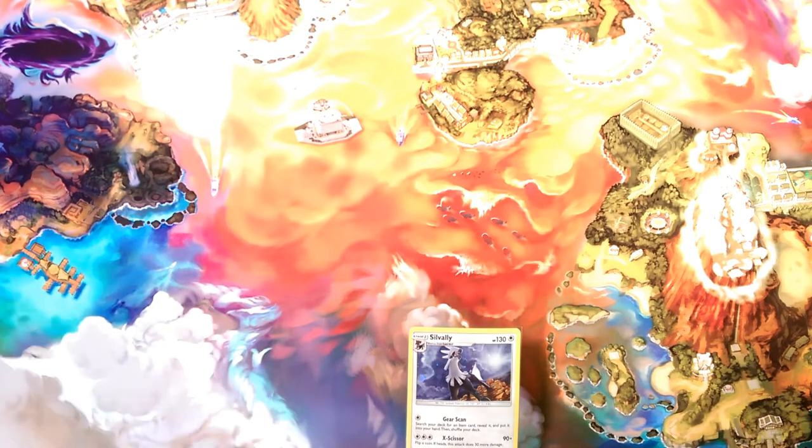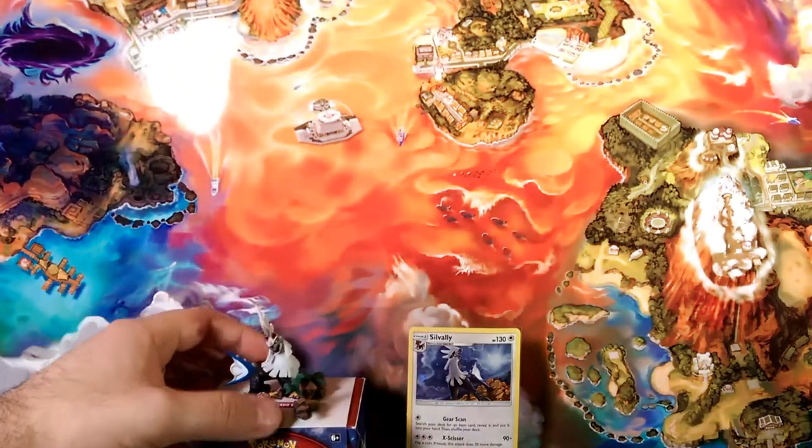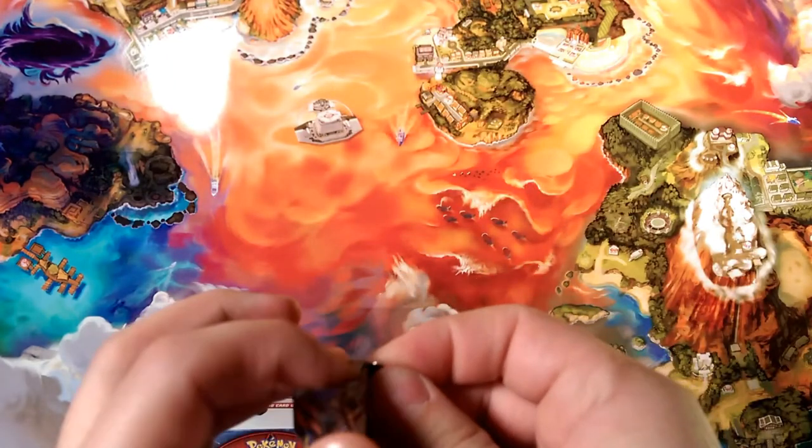Really cool Silvally figure. Is there something I can leave it on top of here? I have a deck box — you guys can see the top of that. I thought I'd switch it up this week and get this beautiful background, which makes it harder to display stuff against the back. But let's go ahead and get into Ancient Origins here first.